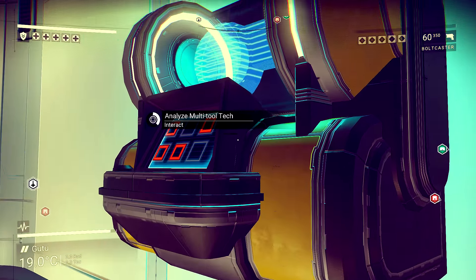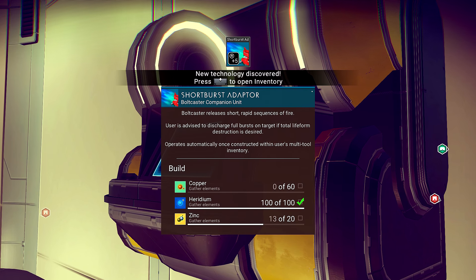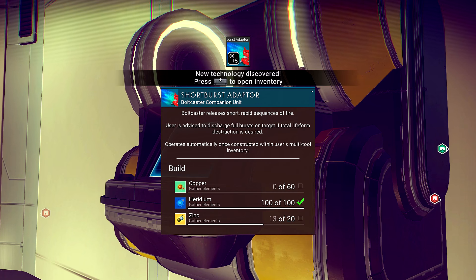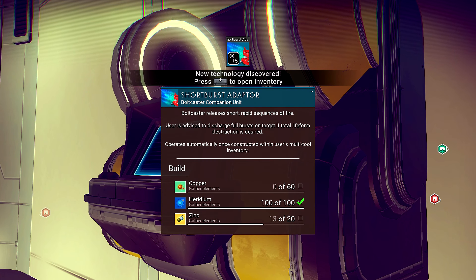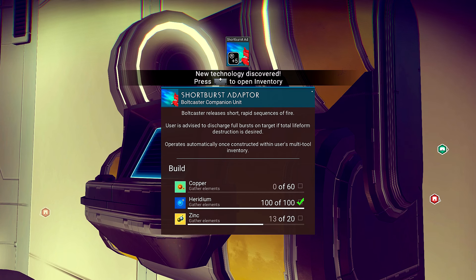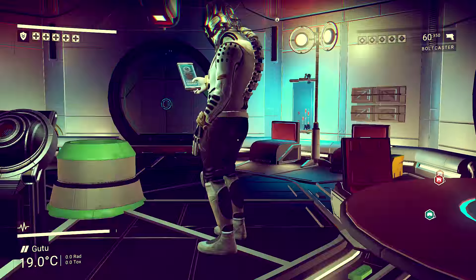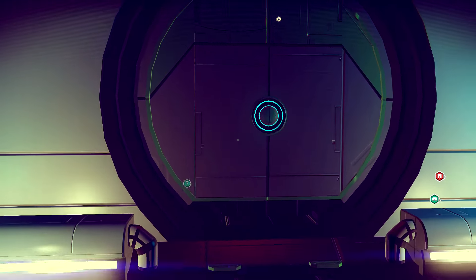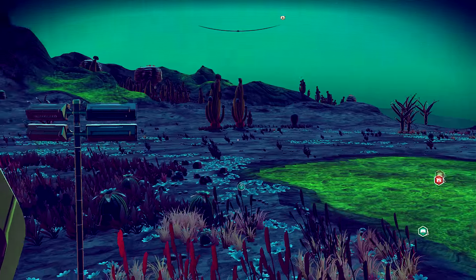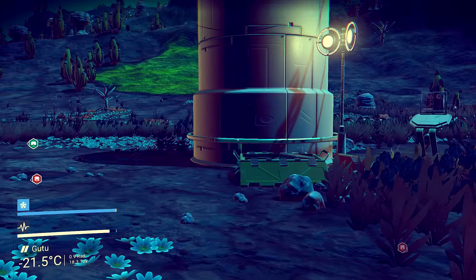Did I check this thing already? Multi-tool. New tech — short burst adapter. Bolt caster releases short, rapid sequences of fire. User's advised to discharge full burst on target — total life form destruction. I also got one that looks like a shotgun, like a splatter shotgun effect, but it really decreases the range of your gun.